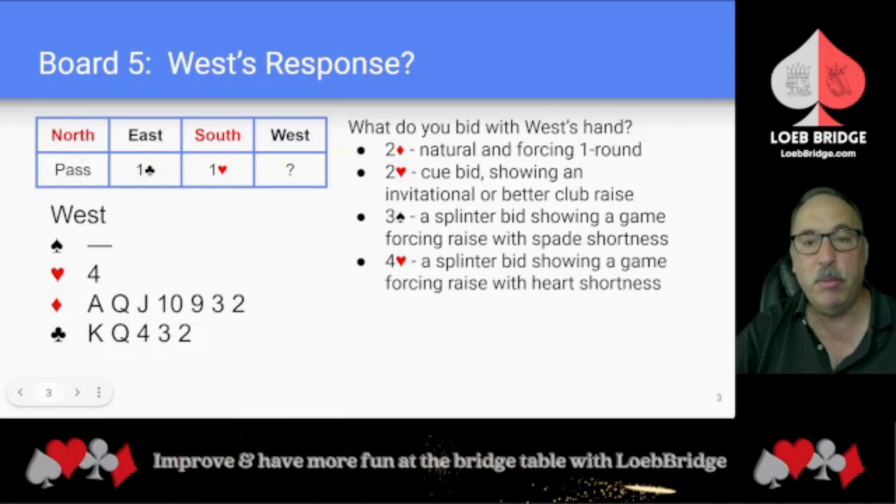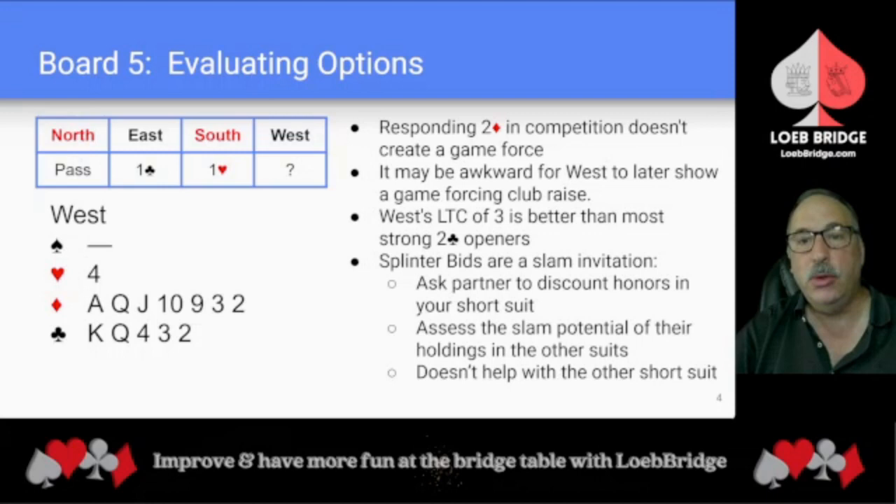Here, West is void in spades and has a singleton heart, so West could splinter in either major. Let's evaluate West's options. Responding two diamonds isn't attractive because it isn't a game-forcing bid in competition — it may be awkward later for West to show a game-forcing club raise. West's losing trick count of three is better than most strong two-club openers, so West is going to want to make some sort of slam try. A splinter bid is a slam try — it asks partner to discount the honors in the short suit shown by the splinter bid and to assess the slam potential of their holdings in the other suits.